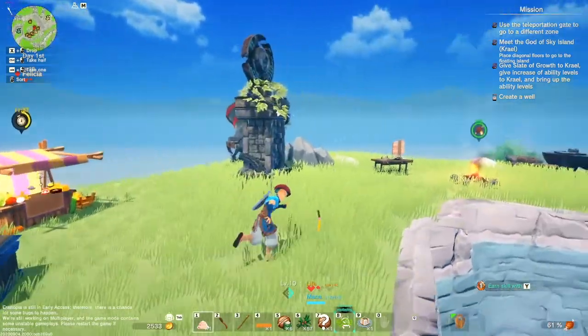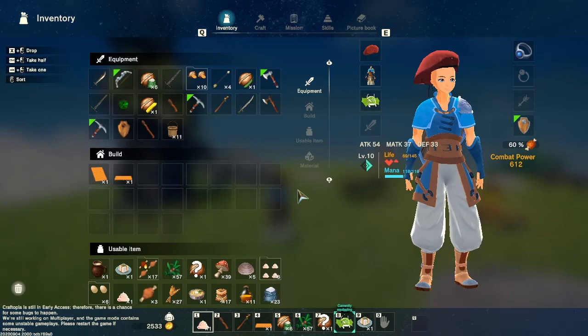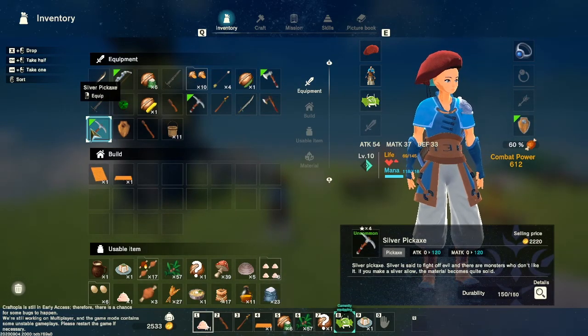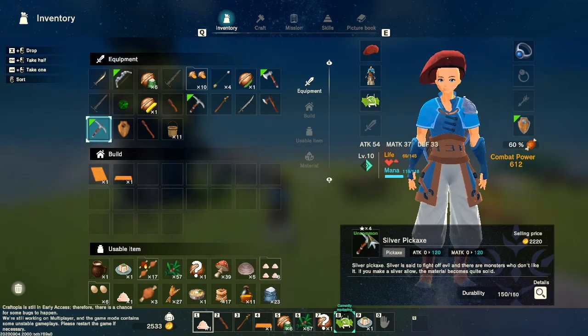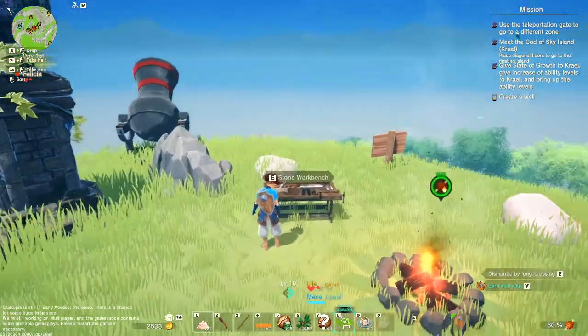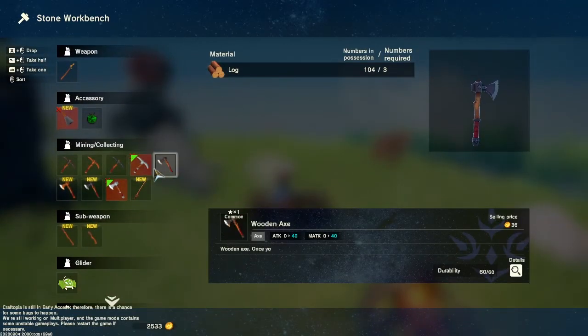So the first thing you need is some kind of axe tool, like a pickaxe. I have a silver pickaxe, which is a level 4, a tier 4 pickaxe. You don't need this high, but you will need to create a stone workbench first and start crafting those pickaxes.